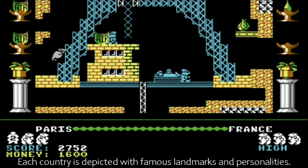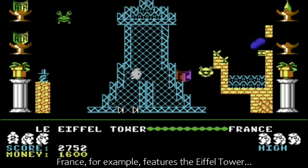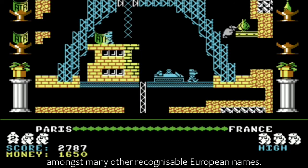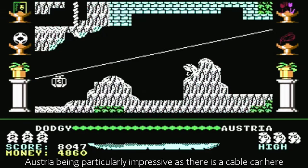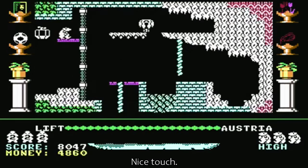Each country is depicted with famous landmarks and personalities. France, for example, features the Eiffel Tower, amongst many other recognisable European names. Austria is particularly impressive, as there is a cable car here that carries you effortlessly through three screens of alpine terrain. Nice touch.